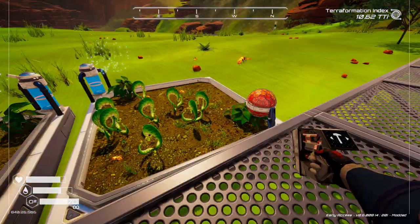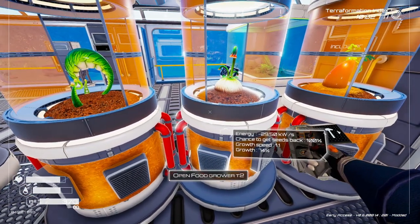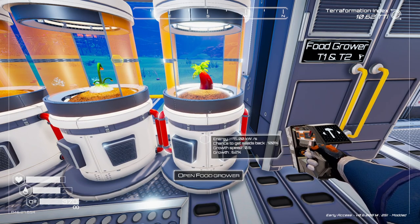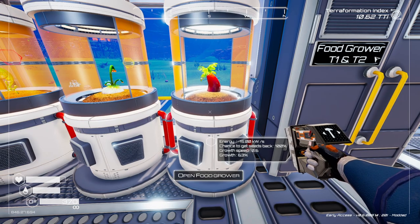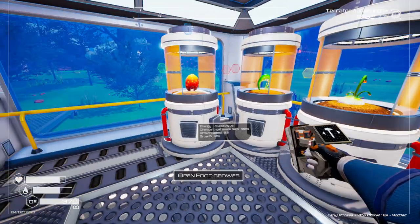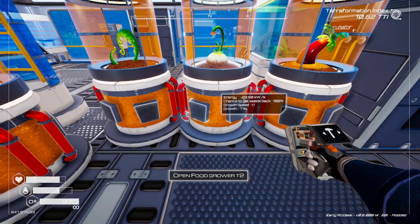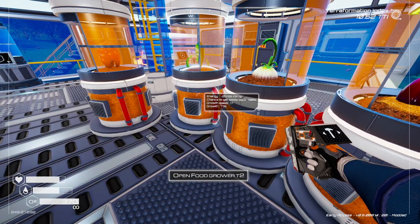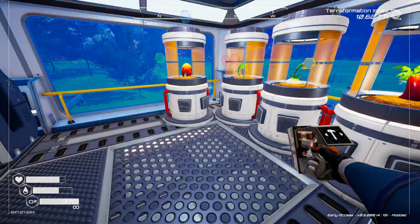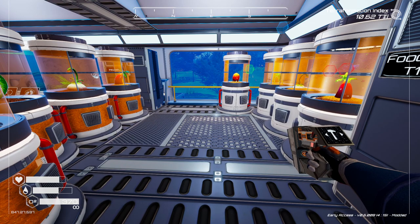Back inside, this tier 2 food grower is at 74% growth and the tier 1s are at around 62-63%. Remember we placed the tier 1s down first, but they're only at 62-63%, while the tier 2s placed second are already at 77-78%. I'll pause here until everything is fully grown so I can show you how to harvest.